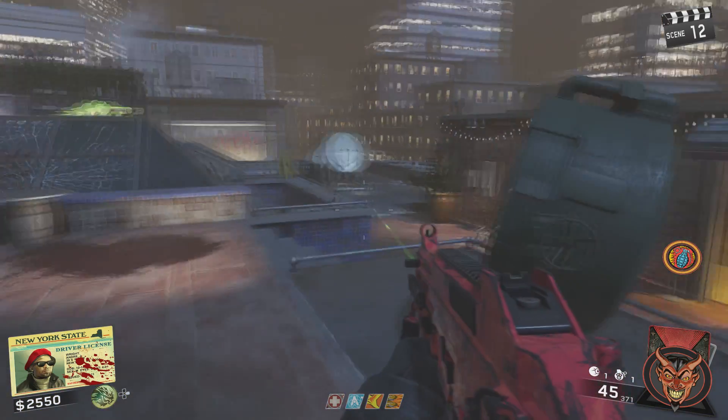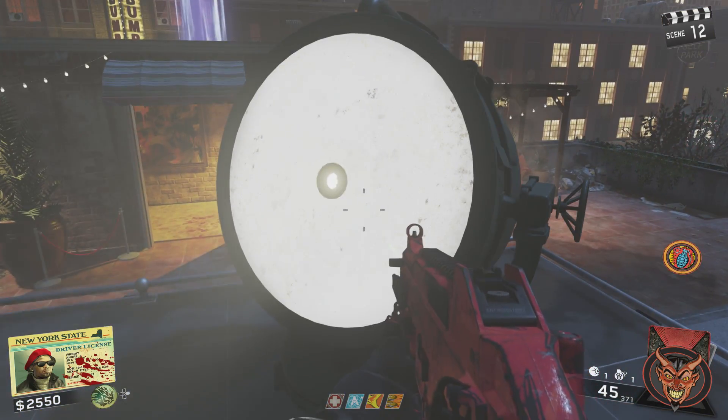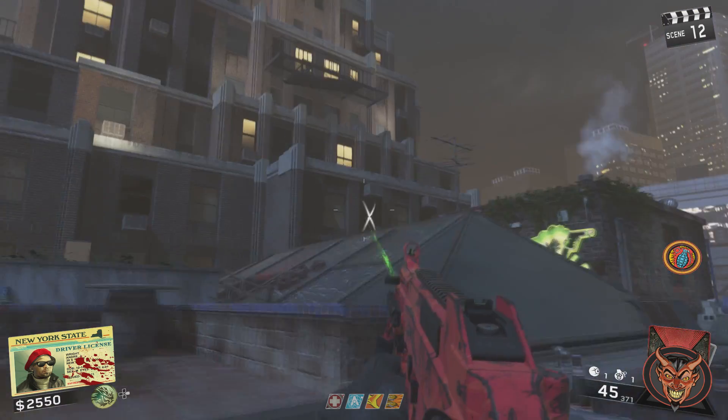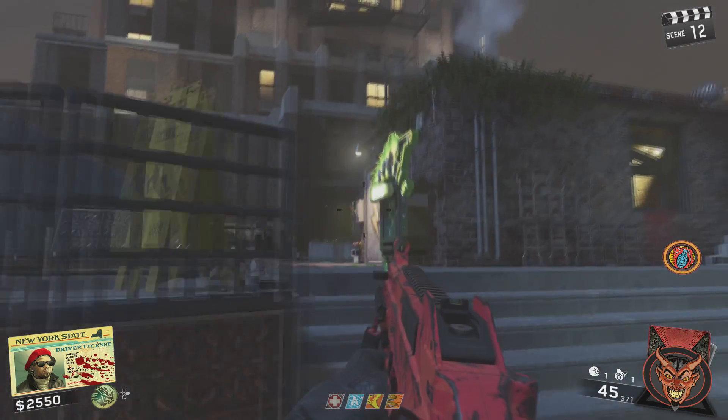Right when you have your Morse code and you've figured out which poster is yours, you're going to want to pick it up and bring it over to the rooftop near Quickies. Hold square to place it on the spotlight, and you'll notice there is not an X in the window.